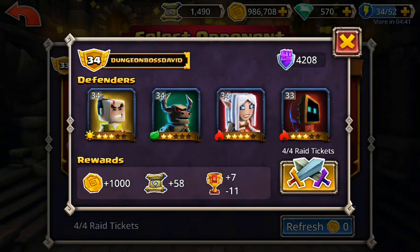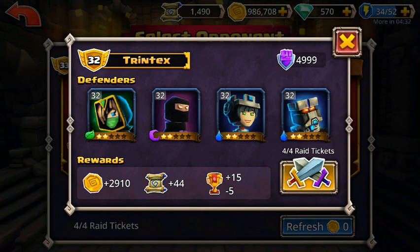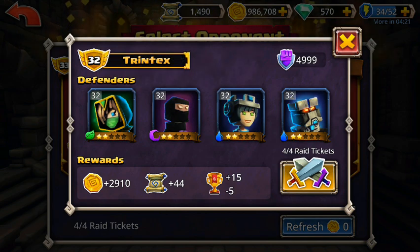This guy here has a few high star characters, so I might avoid attacking that one. This guy has 2 waters, a nature, and... So this right here — Willow and Shadowblade are both fast, and I won't get too much into this now, but fast characters attack first.